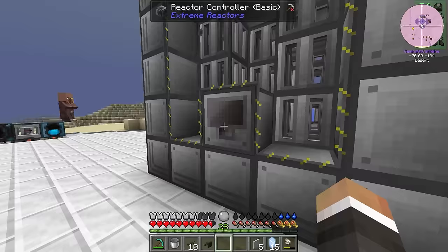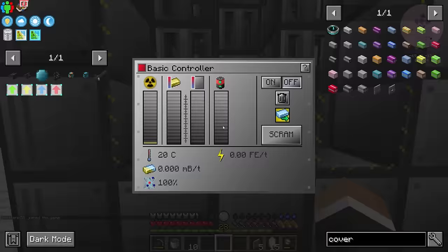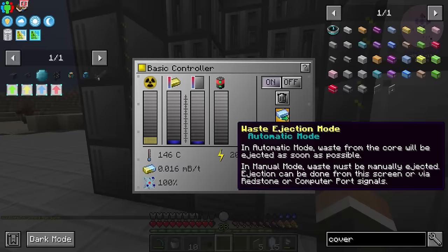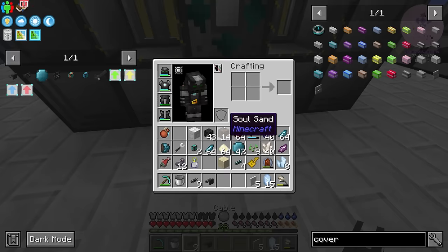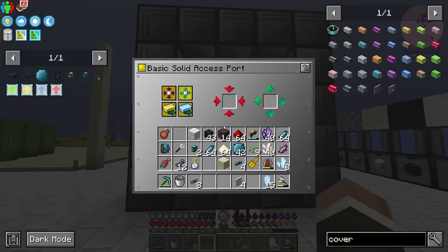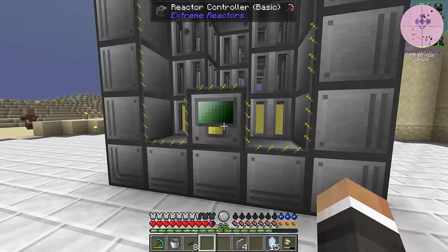It's going to produce more power as the yellorium fills up. Over on this side we'll do the exact same thing — the cable, the cover with the hole in it, then boom. With that, we should have basically fully automated our reactor and fully automated the battery. One thing I think we can do as a safety procedure is look at getting a bigger battery. The way this works is that we can craft batteries together to make bigger batteries — two 1 million RF batteries become a 2 million RF battery.